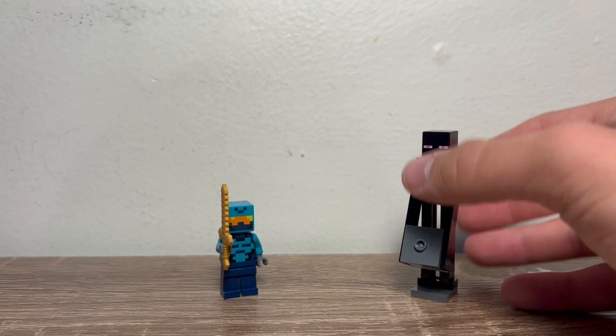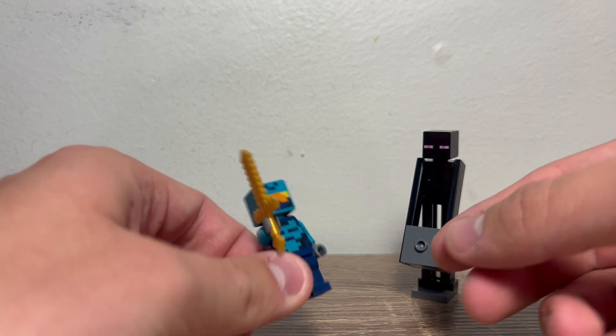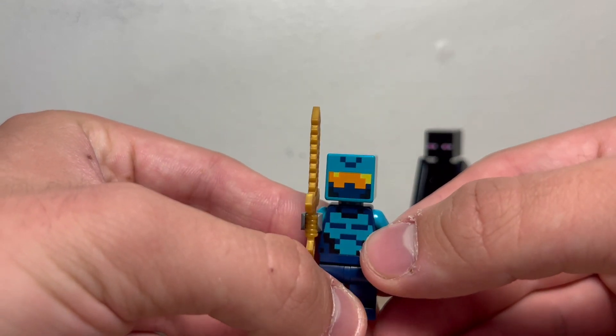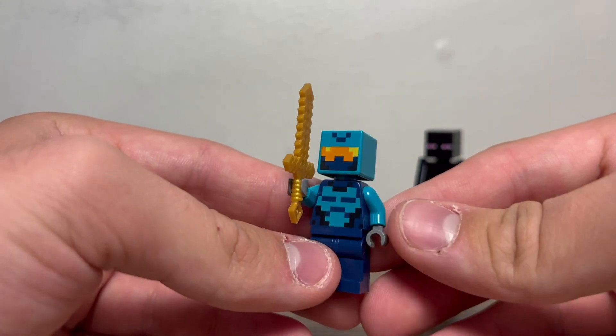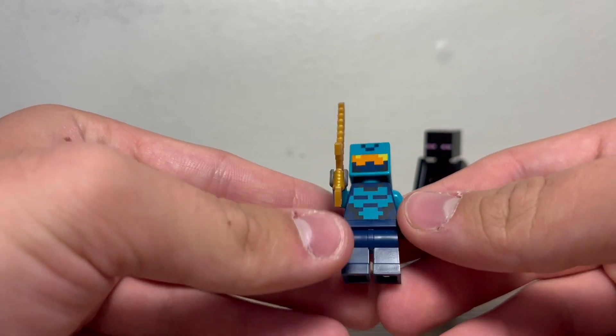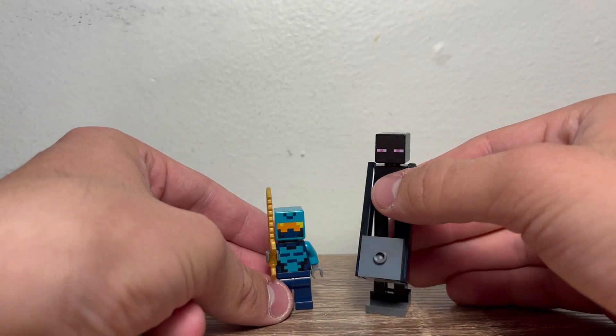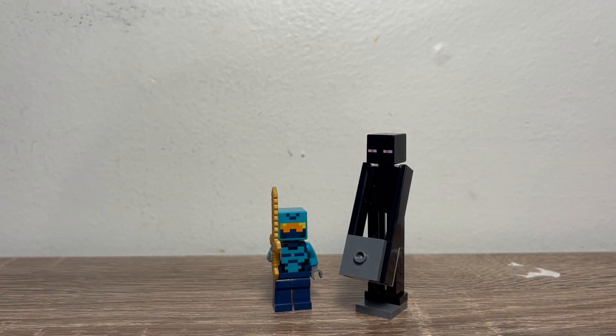The Enderman also has a stone block in its hands. Then of course we have the Nether Hero, which came in the Nether Bastion set. It's a cool figure to get — it's got a gold sword and I really like the printing on it. Other than that this one's kind of basic with just two minifigures.